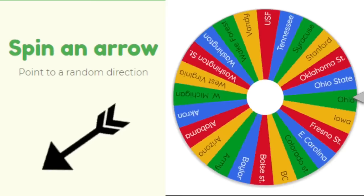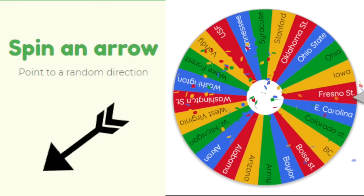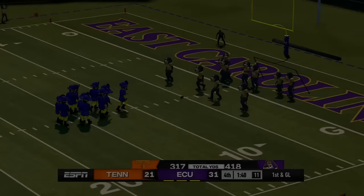Western Michigan has nobody to their north so we spin. Washington has nobody to their north so we spin. Fresno State has nobody to their southwest so we spin a fourth time.